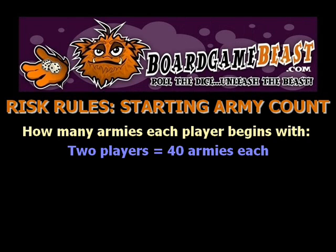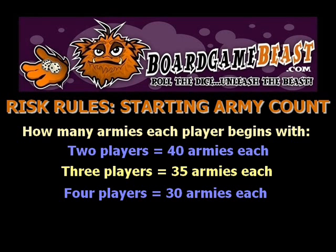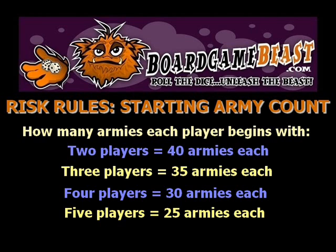Each player chooses a colour. The number of players determines how many armies you get at the start. The maximum is 40 armies for 2 players, and the minimum is 20 armies when you have as many as 6 players.